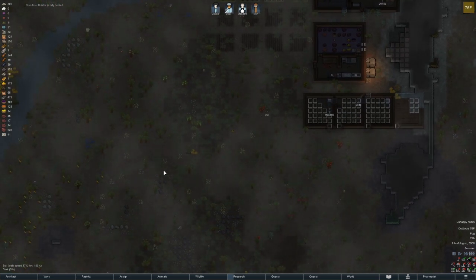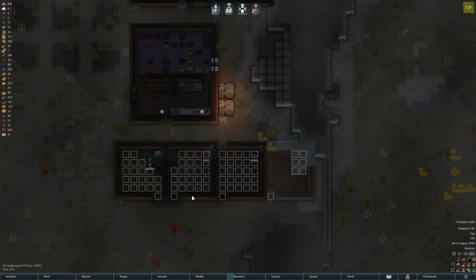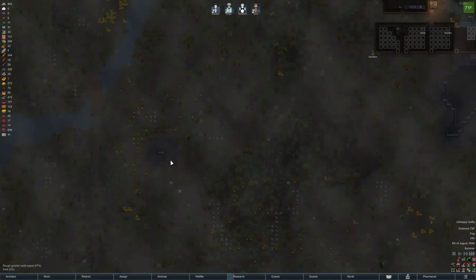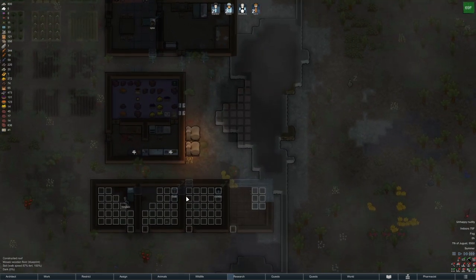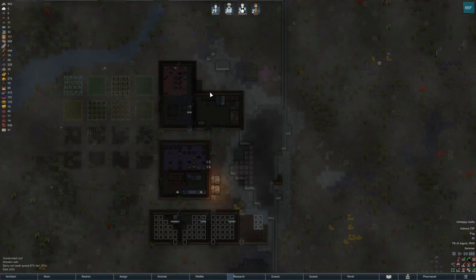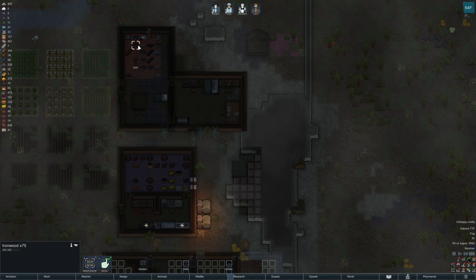I'm hoping we can get these air conditioners in soon and that the research finishes just as soon. He's getting the flooring down, which is nice. We still need all this stuff harvested before we can put down more. A little bit of a pickle but not too bad — not dire straits. We have 20 limestone blocks and ironwood — ironwood is used for building structures, weapons, and as a decorative material.